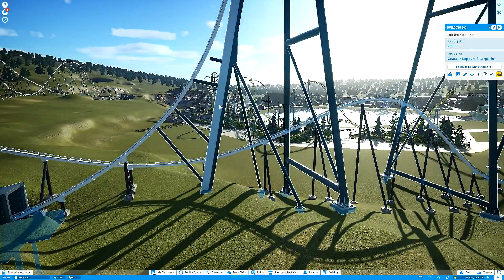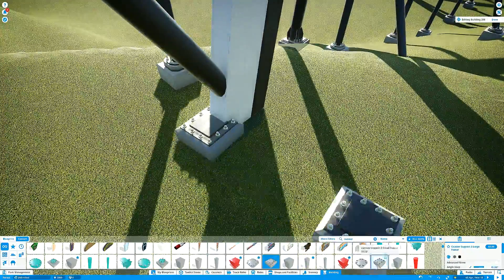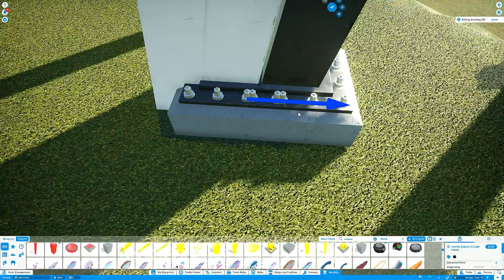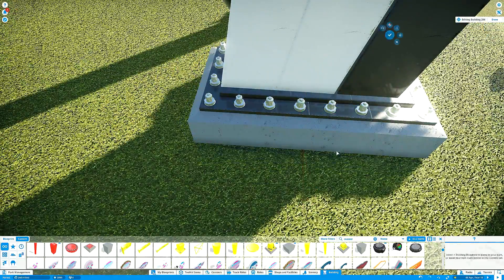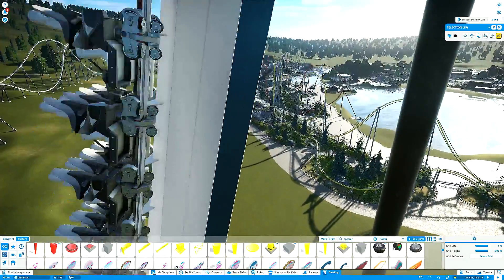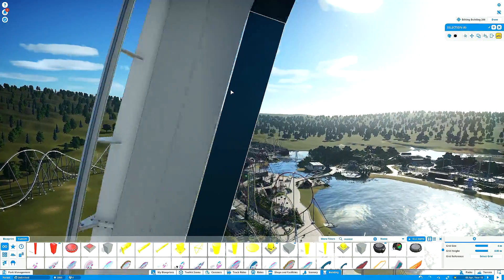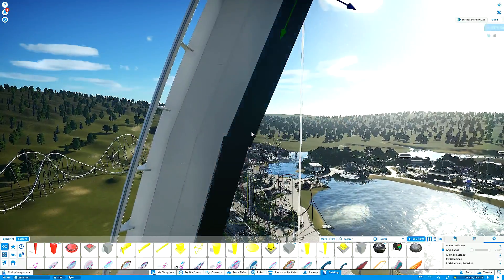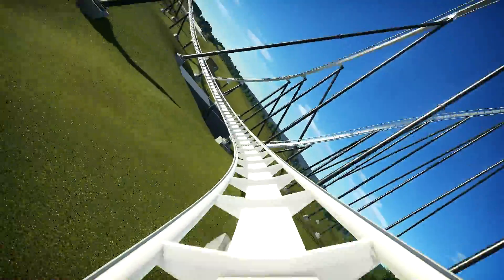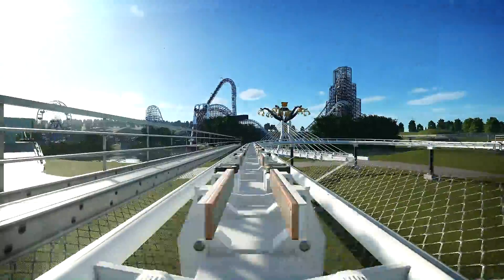I noticed the first drop support footer isn't very realistic looking — it would be better with an actual steel and concrete footer to complete the illusion. I also noticed a small gap between the white and black segments of the support, so we can quickly go through and sort that out. I also decided against having a little lake up here. That's pretty much all the supports sorted — the only thing left to support is the transfer track, which is technically a different kind of support anyway.